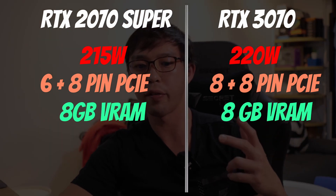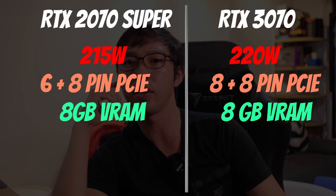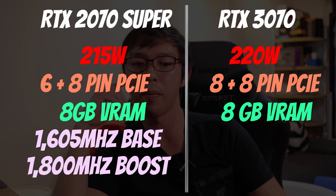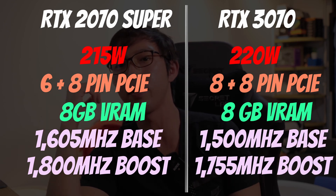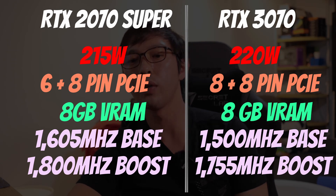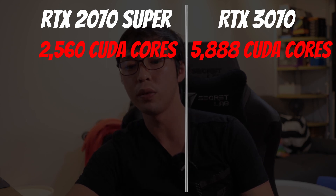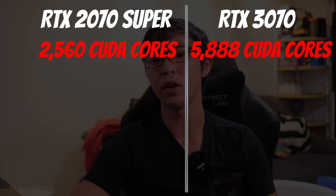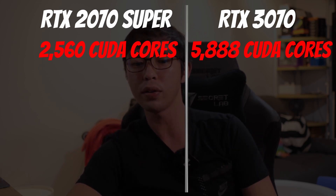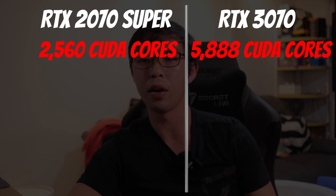Both of these cards feature 8GB RAM with GDDR6 speeds. For the 2070 Super, it seems to have a lead in clock speed with a 1605MHz base and 1800MHz boost clock. That stays ahead of the RTX 3070's 1500MHz base and 1755MHz boost clock. But if we look at the CUDA cores, the RTX 3070 has 5888 CUDA cores — more than double that of the 2070 Super, which has 2560 CUDA cores. Some of that comes down to how Nvidia restructured their CUDA cores, including dedicated FP32 cores and additional cores that can tackle either INT32 or FP32. These are the component number formats a PC uses to do calculations.